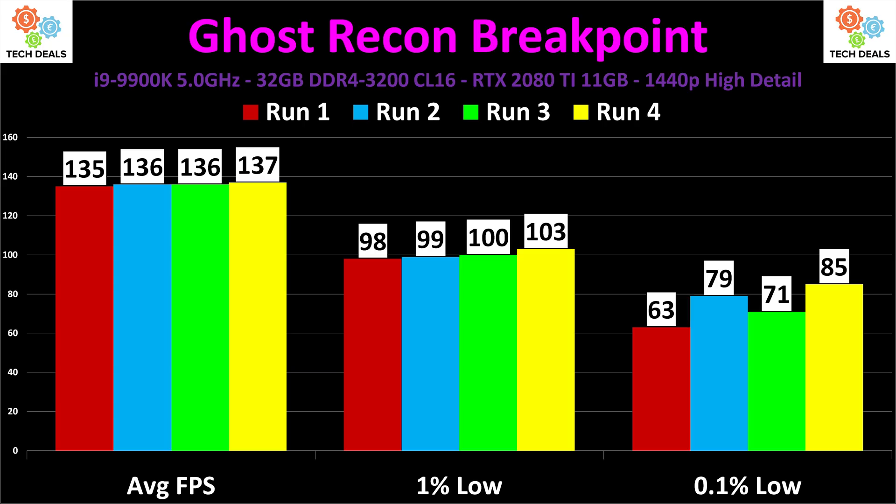The average and the 1% lows here are extremely similar across runs — these are almost rounding errors from run to run. You can see on the 1% low it varies from 98 to 103, so there is a little bit of variance. But look at the 0.1% low — that's all over the place. That is so much variance as to make that number useless. If I ran this 10 more times, I'd get 10 different numbers, none of which actually mean anything.